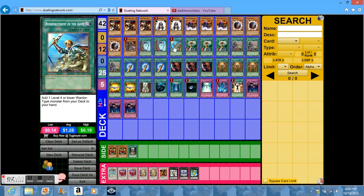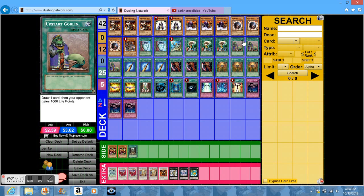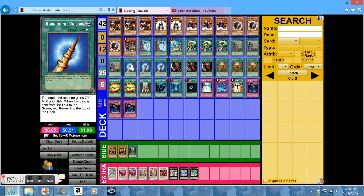The goal of this deck is to get Ben Kei OTK. Hidden Armory allows you to get an equip spell from your deck or grave. Of course Upstart Goblin — you can draw one, that's always good. And a bunch of equips.